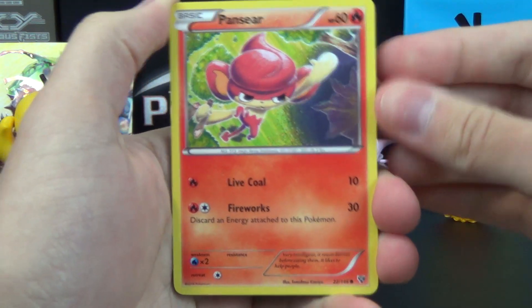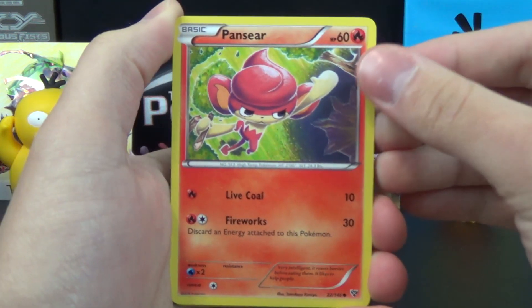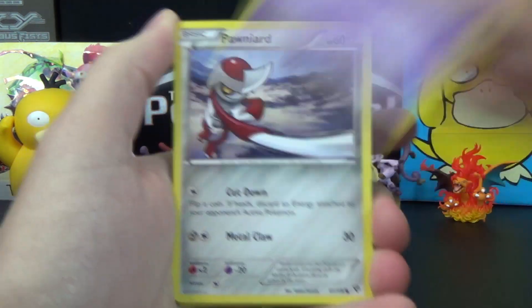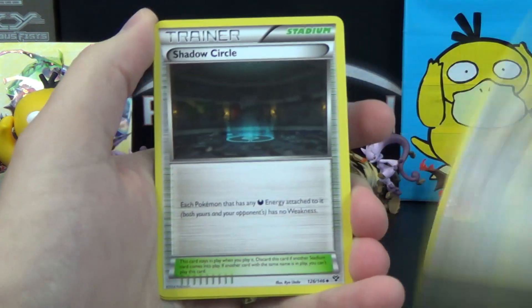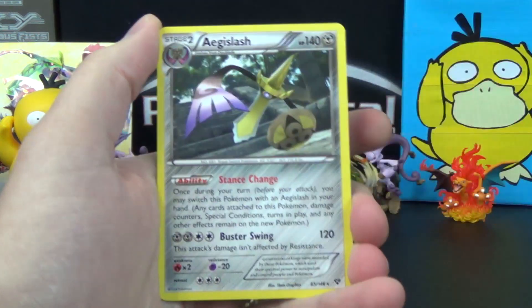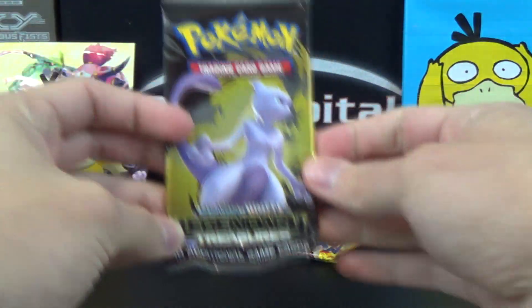We start off today's tin with a Pansear — I always think that hair looks like ice cream, or maybe something a little more icky. Moving on: Honedge, Spoink, Pawniard, Jigglypuff, Kakuna, Diggersby, Shadow Circle, Scatterbug Reverse Uncommon, and an Aegislash. So nothing particularly awesome there other than Jigglypuff.